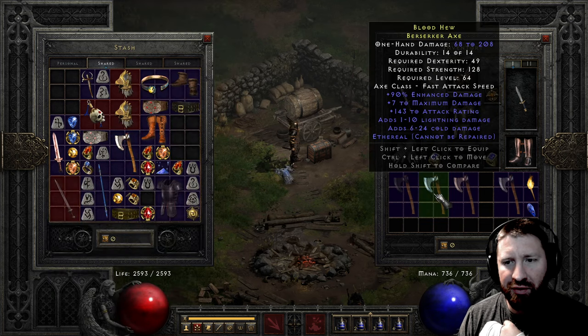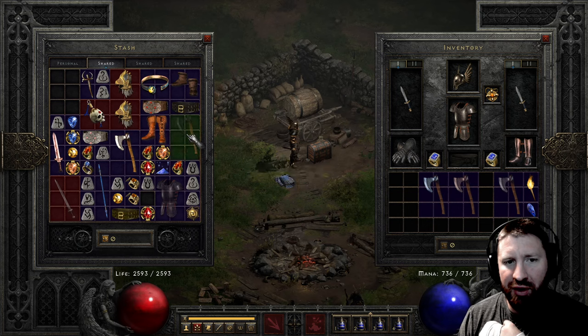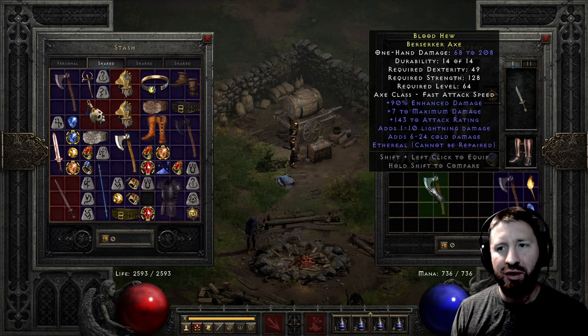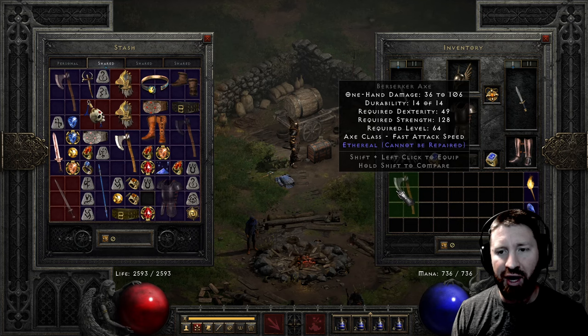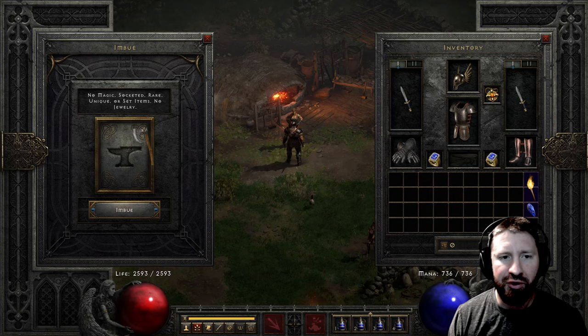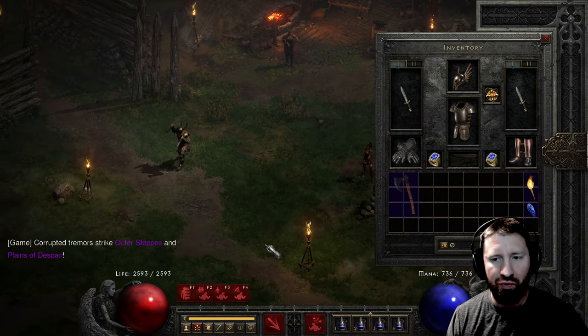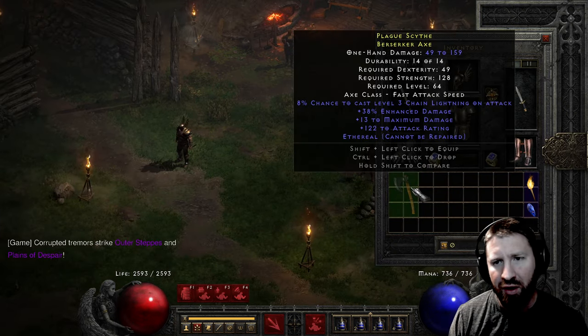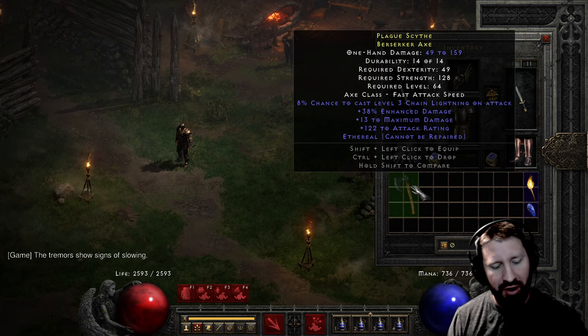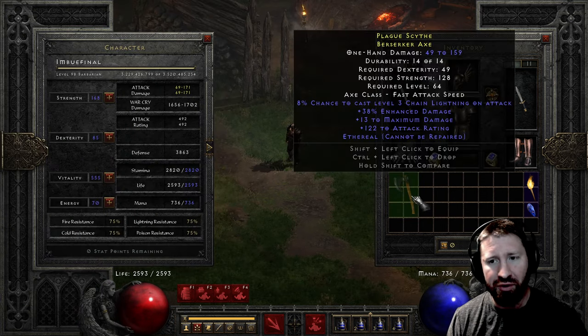So let's get rid of the Silks Evictor and let's put that in the stash along with this. Because I'm looking to make a frenzy or whirlwind barbarian that uses these imbued items. So let's see what the hell imbue gets me now. I don't think it matters what difficulty you're in as to what quality of imbue you get. So here's the hell imbue and it seems like it's the worst one I've gotten so far. But what does matter to my understanding is your character level.